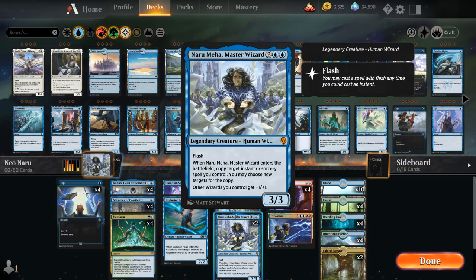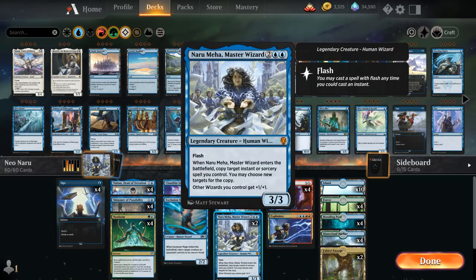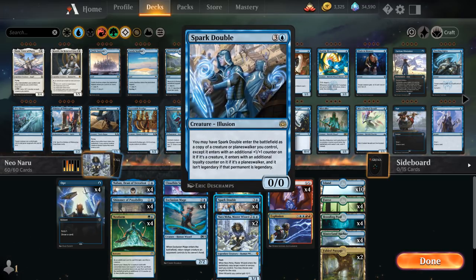This time we search up a copy of Spark Double, which when it enters the battlefield can copy any creature — including a legendary creature — as it loses the legendary status, and it also gets an additional +1/+1 counter. So we can copy the Naru that's already in play, essentially copying the effect from Naru entering the battlefield, which lets us copy yet another spell on the stack. This will also copy a Neoform that's still waiting on the stack, then lets us search up another four-mana card.